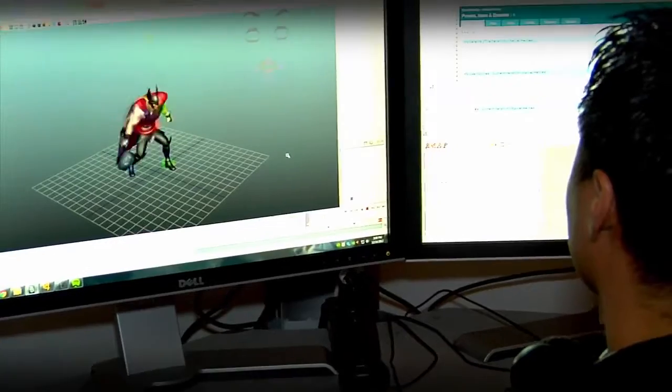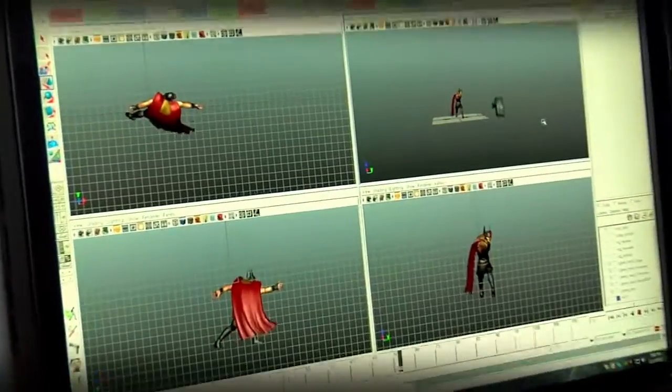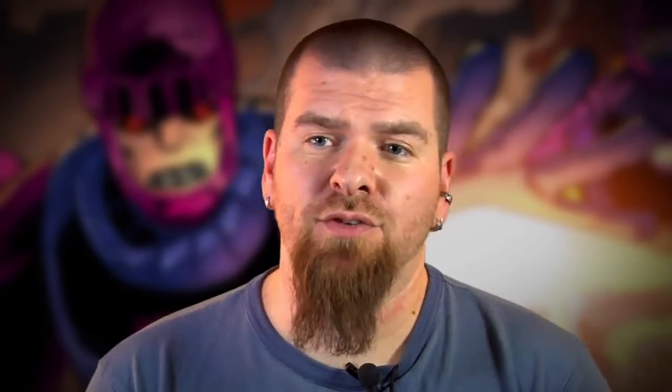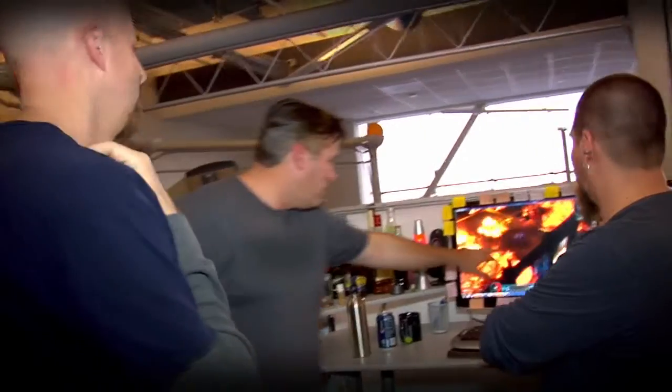Once a model is rigged, it goes to the animation department. They give it run cycles, emotes, and power animations — basically every move the hero makes in the game. Once the animations are done, the effects artists will take that into Unreal and add the particles, models, mesh effects, and materials — everything to finish off the power.